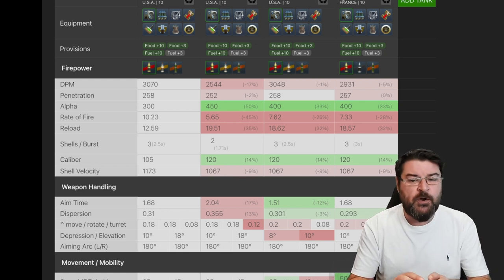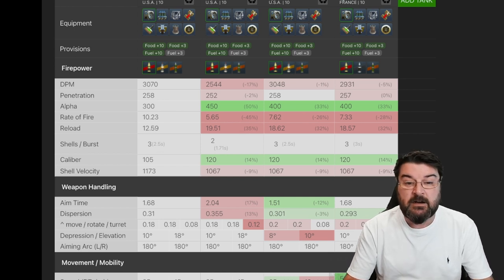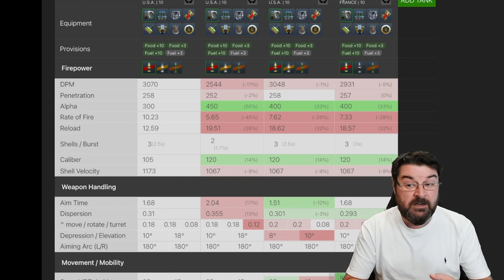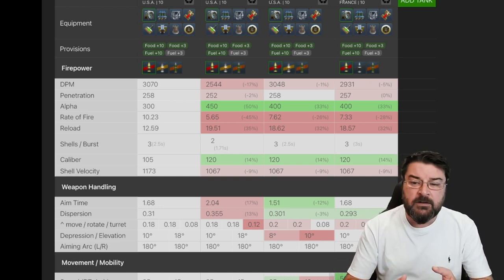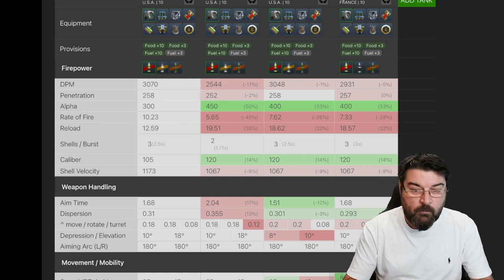Here's the thing: every 20 seconds in a two shot Yoh, you can effectively churn out 900 damage, because it's 450 per shot, two shots, 900 damage. However, for 24 seconds in a Yoh with a three clip, you can churn out 1800 damage — three times three is nine, times two is eighteen. So this is why I actually prefer the three shot. I don't need the big derp gun; what I need is DPM. A lot of people may disagree with me — that's completely up to you, whatever you feel comfortable with.